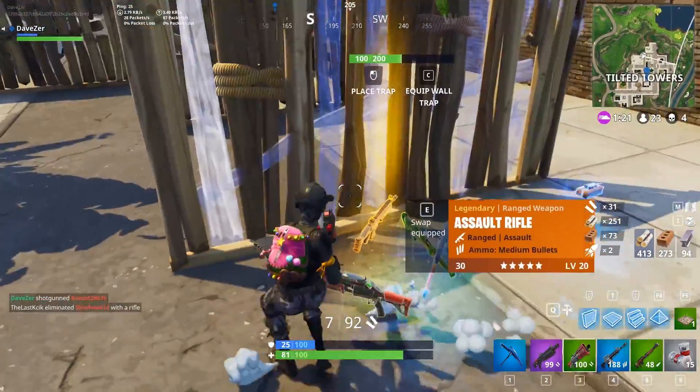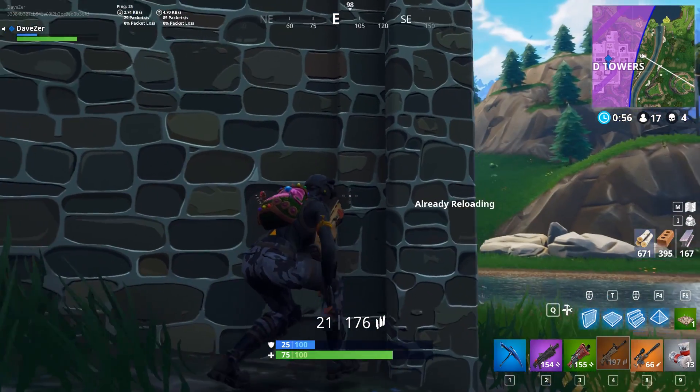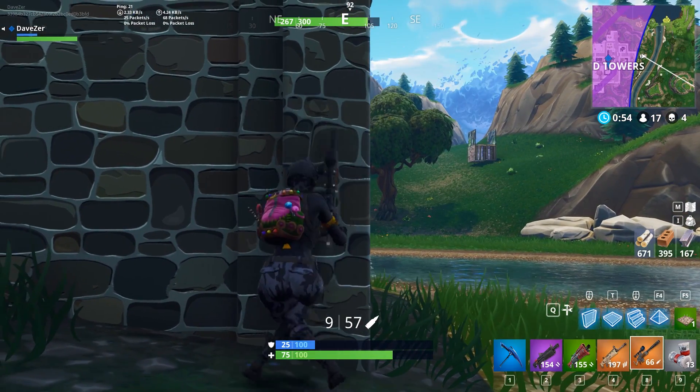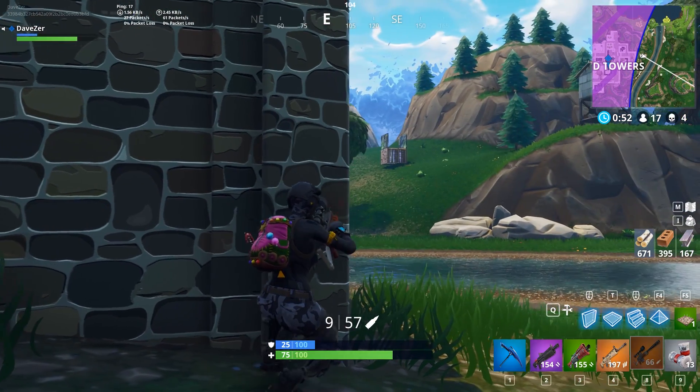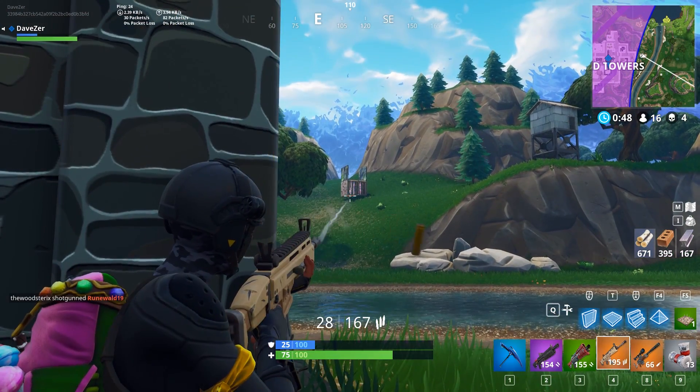While a stable 20Hz tick rate was a lot better than what we had before, it was still not that good for a fast-paced first-person shooter like Fortnite, which is why I said in my netcode analysis for patch 3.4 that Epic Games better continues to improve the Unreal Engine so that Fortnite would eventually run at a stable 30Hz.